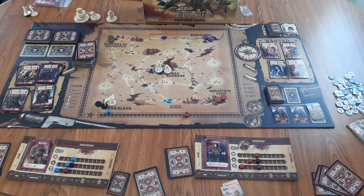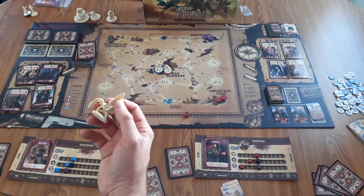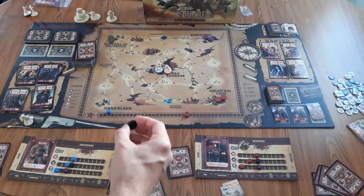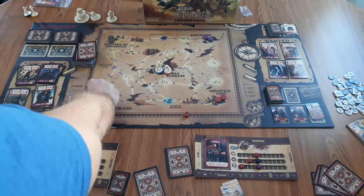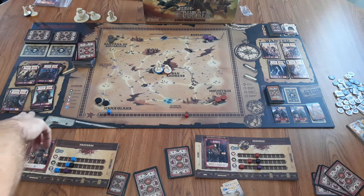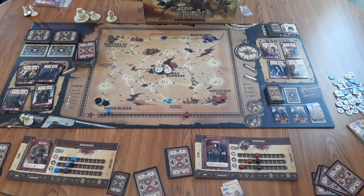The game also ends if three of the four major monsters are defeated. The game can also end if all of the artifact tokens on the entire board have been taken by players — the round is completed and the game ends at that point. The player with the most grit wins. In a tie, it goes to the number of most wanted bounties defeated, followed by the number of jobs completed, followed by remaining money.